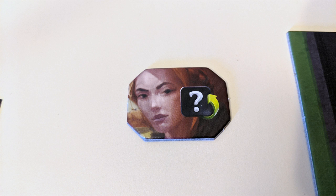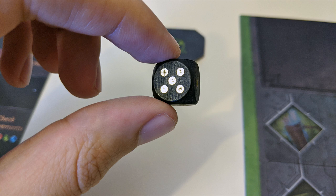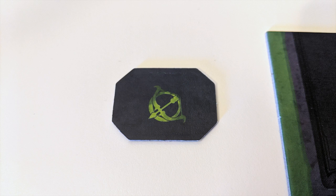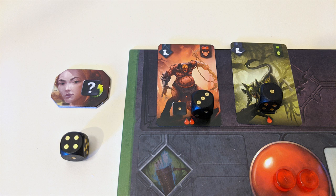You've also got a rage tile. If you really can't get the die result you want, flip this tile over and you're allowed to set 1 die to any side you like. You can't use your rage tile again until it gets flipped back over. When you're done attacking, if you've still got demons that aren't dead and you have at least 1 die that wasn't assigned anywhere, then you get to flip your rage tile so it's active again.